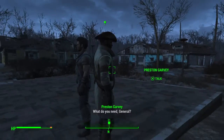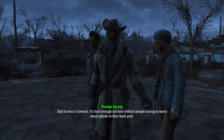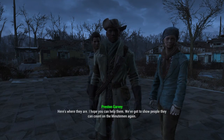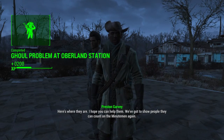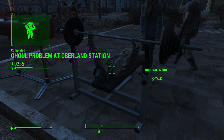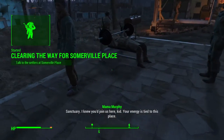That's pretty cool there. Preston: 'What do you need, General?' I did it, Preston — I cleared out the ghouls that were giving that settlement trouble. 'Glad to hear it, General. It's hard enough out here without people having to worry about ghouls in their backyard. Got another thing to talk to you about. Here's where they are. I hope you can help them.' Okay, we've got to show people they can count on the Minutemen again.